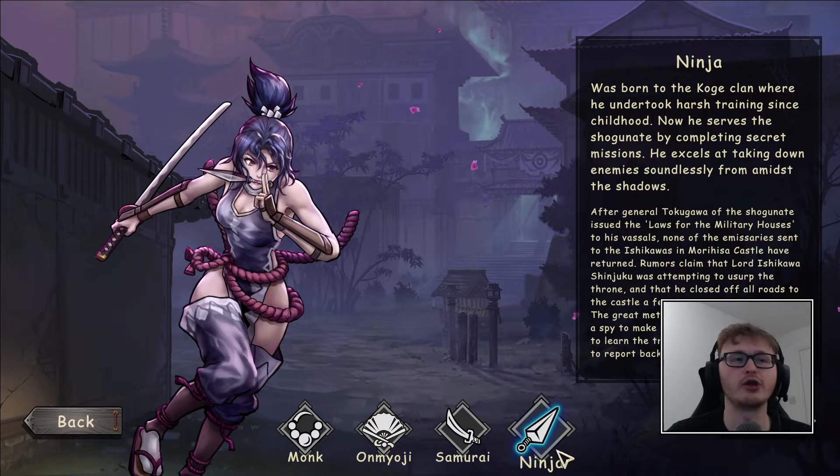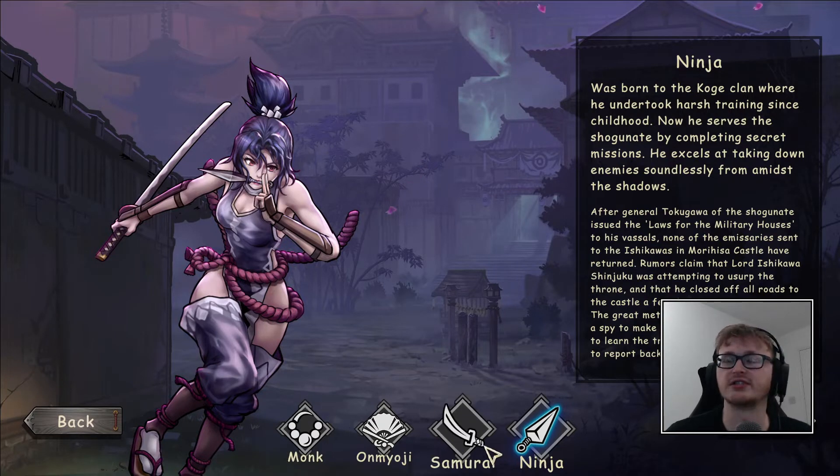One thing to note is that when I talked about how you unlock characters in the last episode, it's basically changed — there was a patch. It's only the ninja now that you have to unlock, and that's just by beating the game with any one of the other classes. So the samurai now starts unlocked by default.